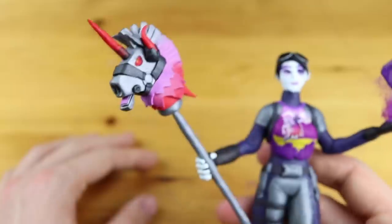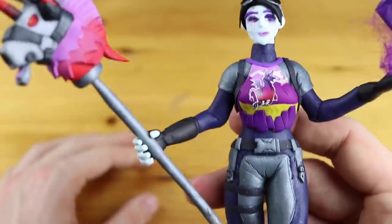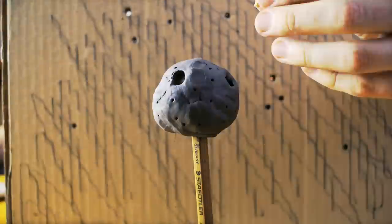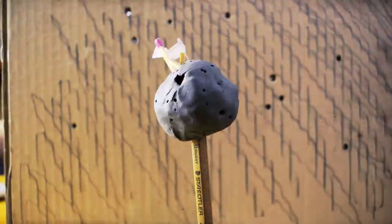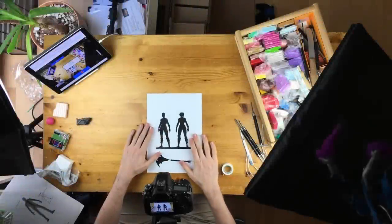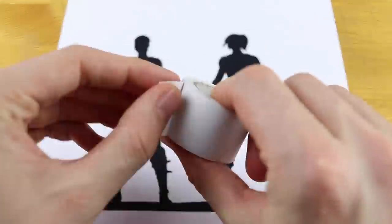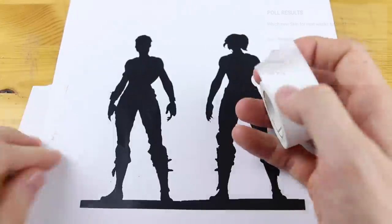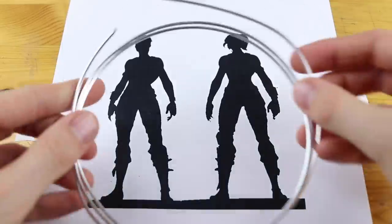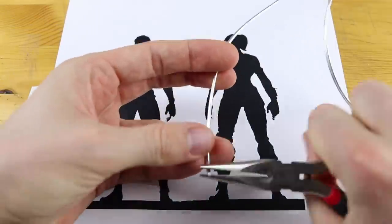Hey guys, welcome to another Polymer Play Tutorial! Today we are going to create Dark Bomber with Thunder Crash from Fortnite. I'm so excited to finally create the very first skin from the new Season 6. You decided in the last poll that I should create the Dark Bomber, and I was happy that this one was the winning skin.